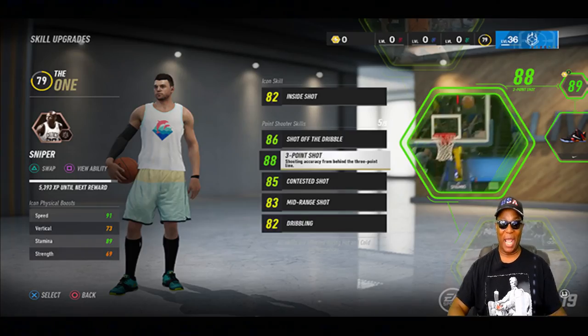Hello everybody, welcome back to Hollywood Sports. We're going to continue this fabulous series with NBA Live 19. If you haven't seen the other videos, I did 'Build the Squad Against the World,' then 'The One is Better Than Ever,' and now we're going to talk about the new icon ability system.